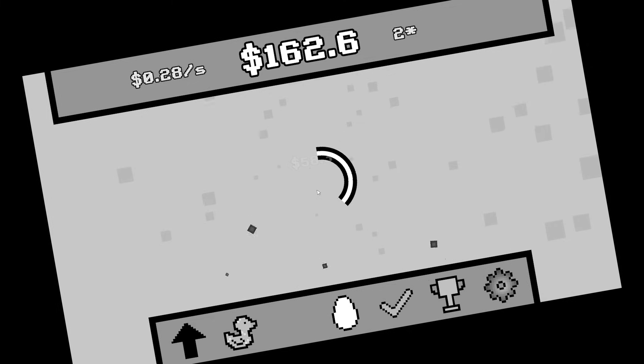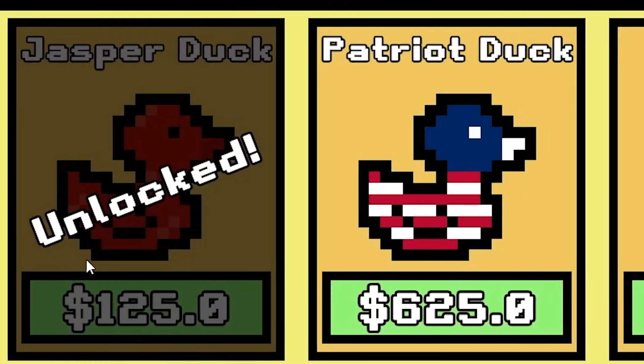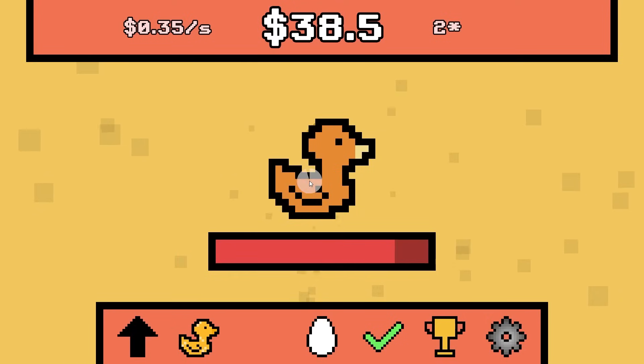It's going to give us $5 every single second because I deserve it — and that's a scam. Desert duck, let's catch you — I know you want to be part of my family. We have the patriot duck for $625, and capture ducks generate more money — let's get this. $6,000 for the next upgrade — we're actually really poor, we need more money.